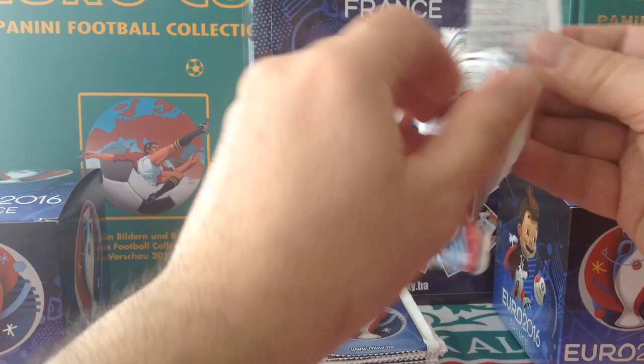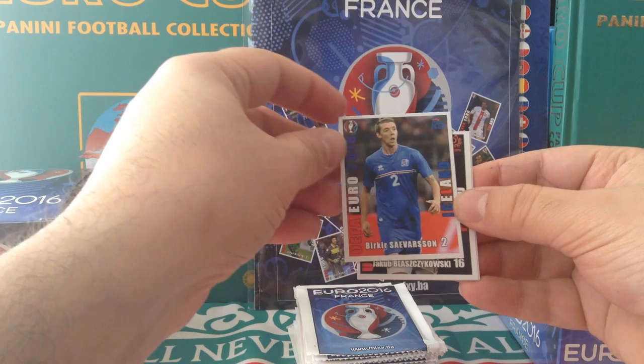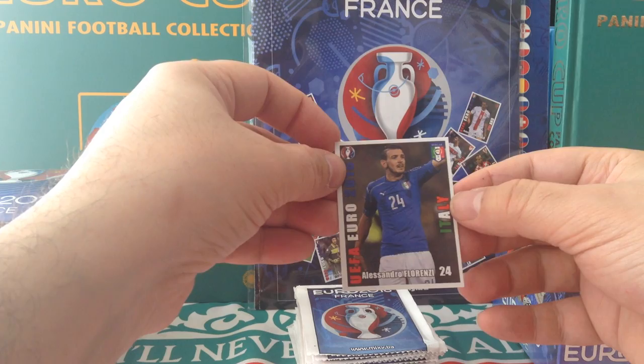Packets are all cut properly, equally. Dragovic Switzerland. Cyverson Iceland. Bladzikowski for Poland. Hamsik for Slovakia. And finally Florenzi, Italia.